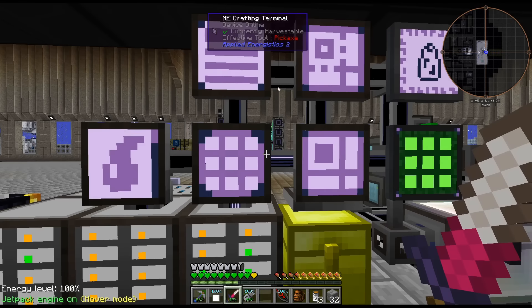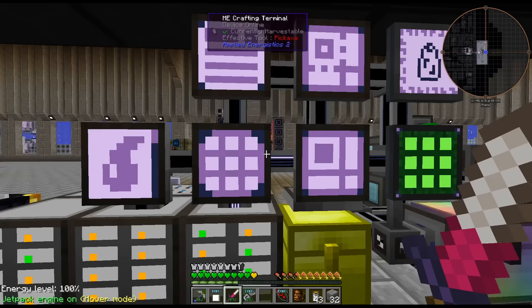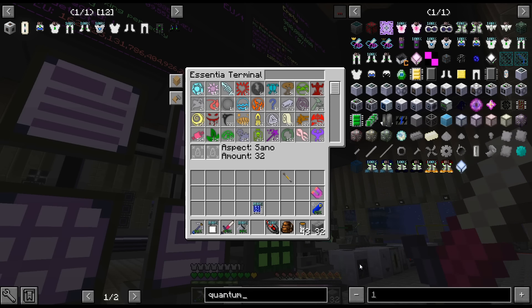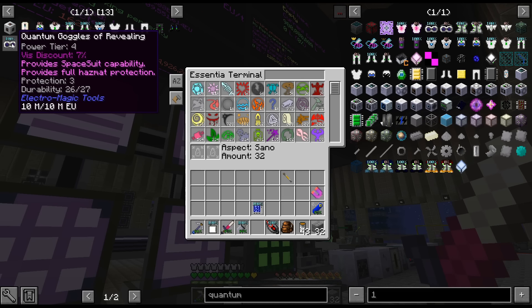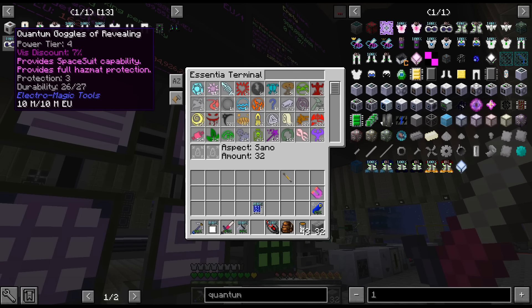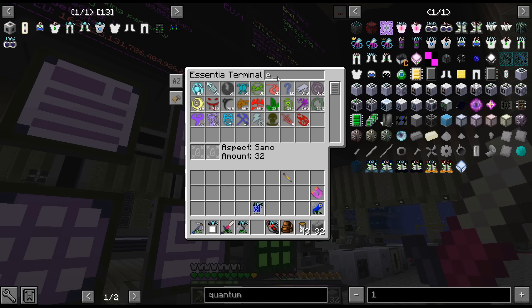Just making sure — actually, I forgot to double-check we had all the aspects. I'm assuming we do. We have so many — 7,000 potentia. We don't have a ton of something. We have 30, 32. Electrum — we might not have electrum... Oh, we have it. Looks like we have everything, and it is on here.